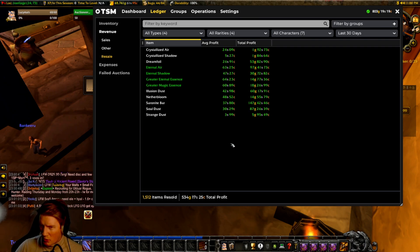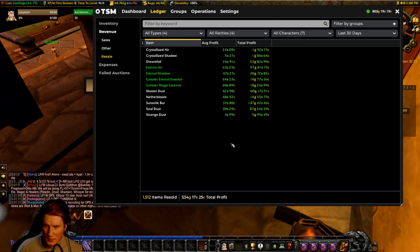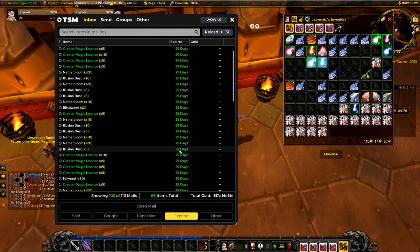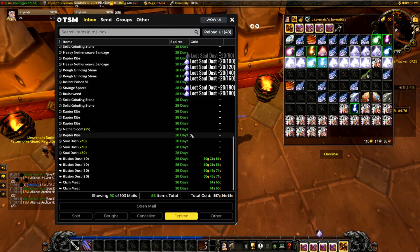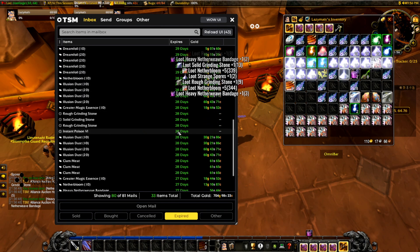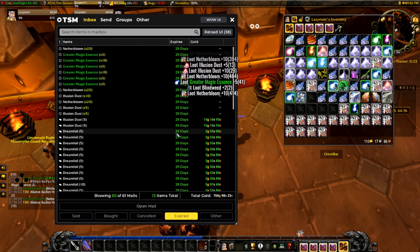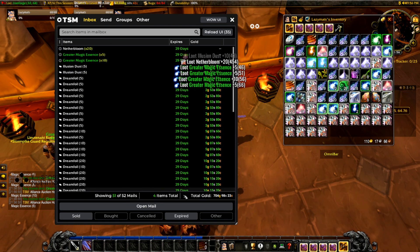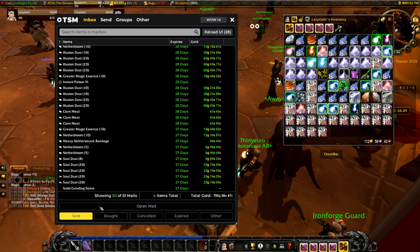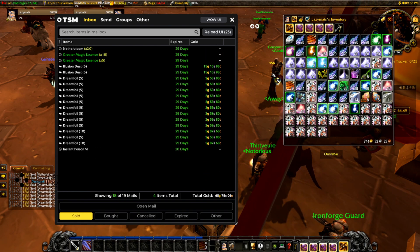Most materials vary in price around the market value over the course of a week or day. A big farmer might slam a bunch of Saronite onto the auction house, prices go down as people undercut, then you buy out that chunk. When reset day happens and someone crafts a huge batch of living belt buckles, the price goes back up. This also works for older materials — classic and Wrath materials — because people are still power leveling professions.